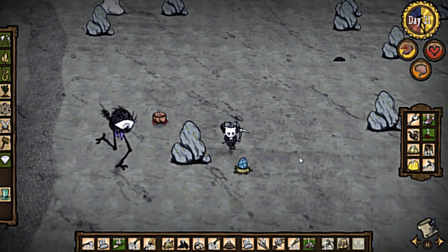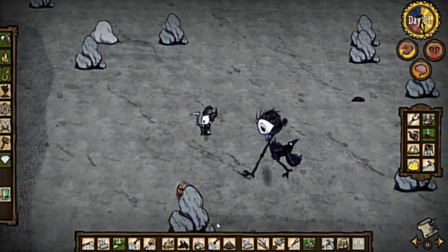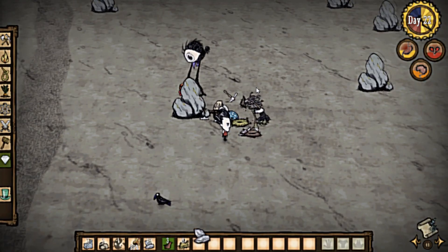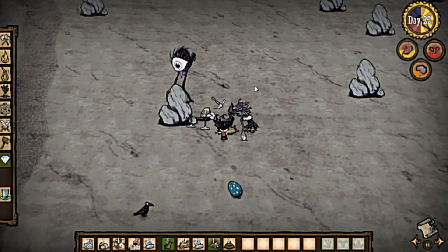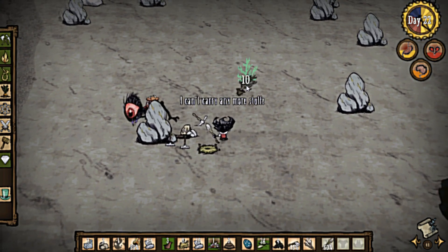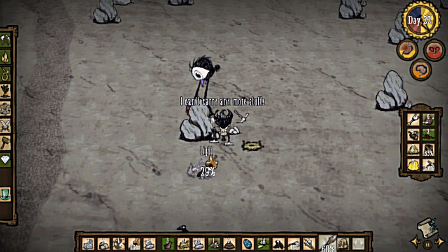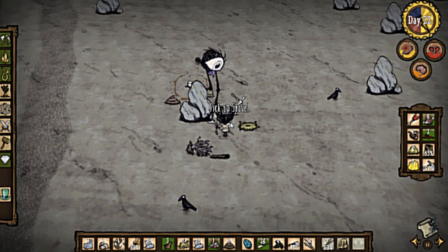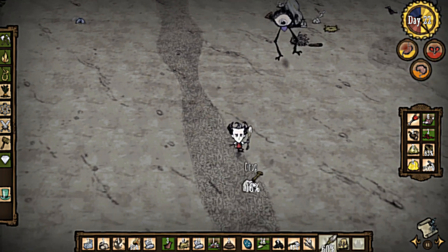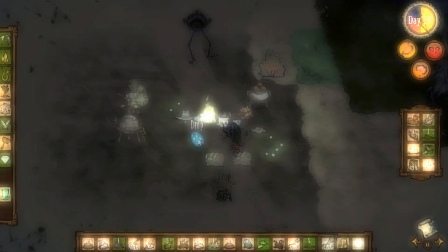So first off, you're going to want to find one and get it without dying, hopefully. You know the game — sometimes you do occasionally die. It's alright though, so just pick up your pieces and you're going to want to start heading back towards your camp. But do be aware that once you pick up the bird's egg, he will chase you and he's going to follow you for a little while. And if you run far enough, you'll get away. If not, otherwise you'll have to kill him.